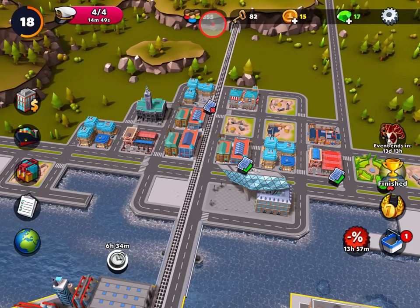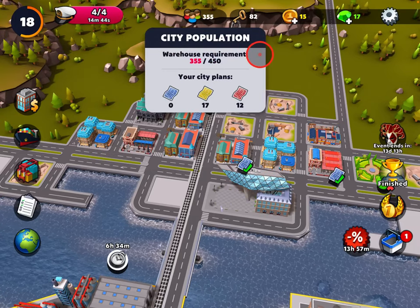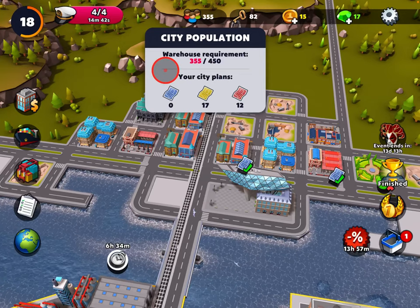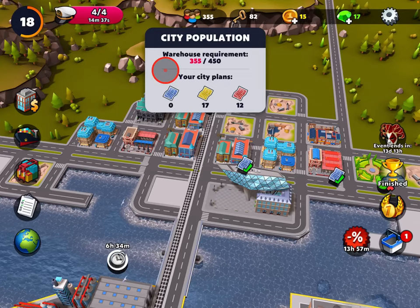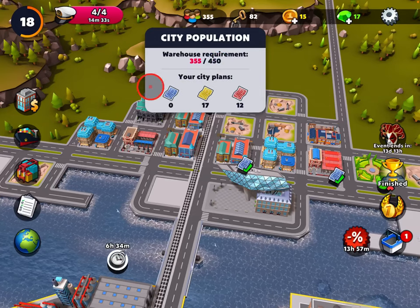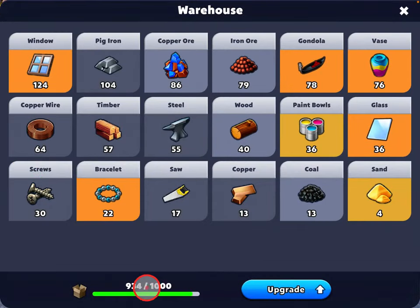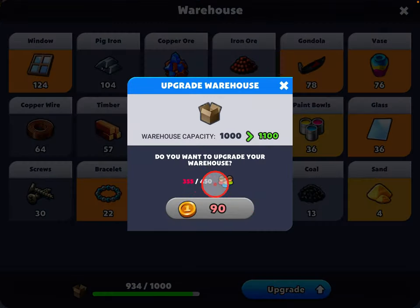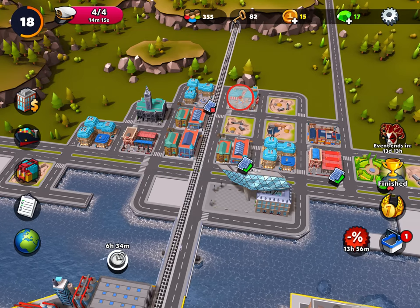You can see up here I have a population currently of 355, and what you also see is there's a warehouse requirement. Population basically determines the size of your warehouse. The more population you have, the bigger your warehouse can be. Currently I have 355 and I need to get to 450 before I can level up my warehouse.